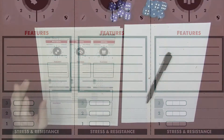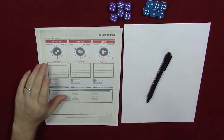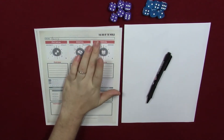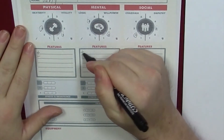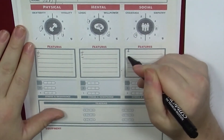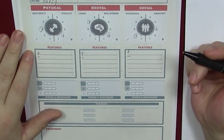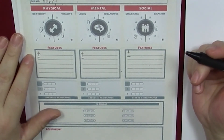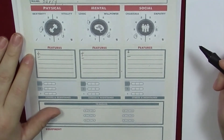Then move down to the features. The book suggests you write down one positive and one negative feature for each category — so a positive and negative for physical, one for mental, and one for social. Physical features might be things like strong back or able to lift a lot of weight. A negative would be something like can't run or can't walk long distances.